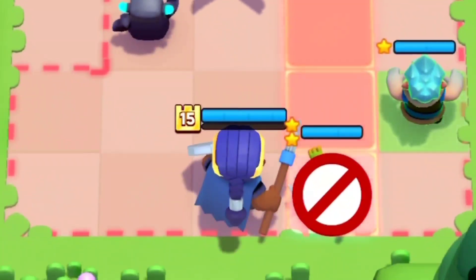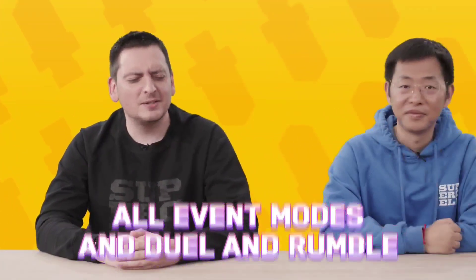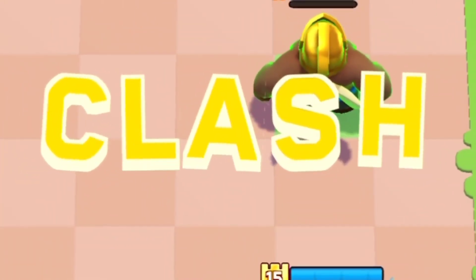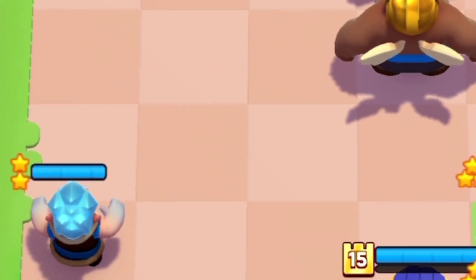The first and biggest gameplay change is no movement on the main mode of the game. This includes duels, rumbles, as well as events. Basically, how the new system will work is that once you place down a mini on the board and the round starts, after that round ends, you won't be able to move that mini ever again in that game.